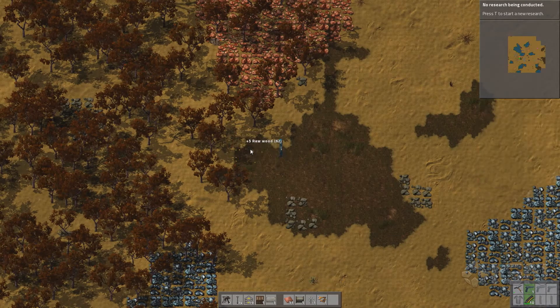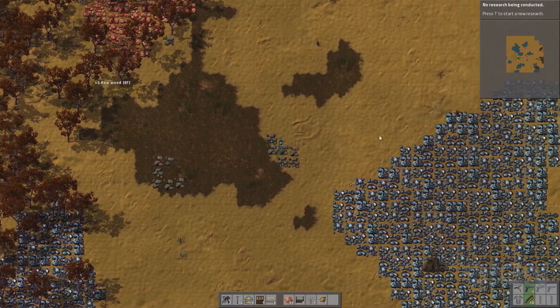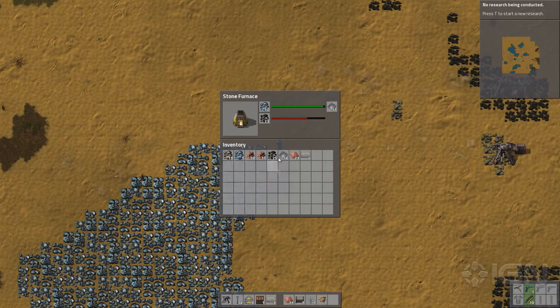I think that 1 to 10 to 14 ratio is correct — or actually it might be 14 steam engines to 10 boilers. I don't know. Thousands of people in the Factorio community are screaming at their monitors right now.